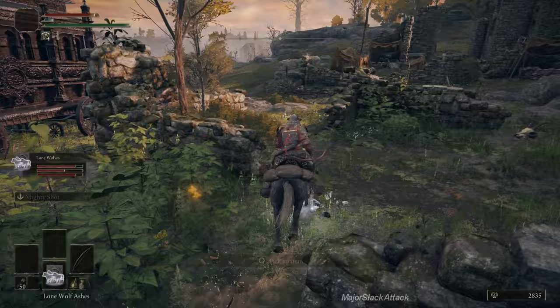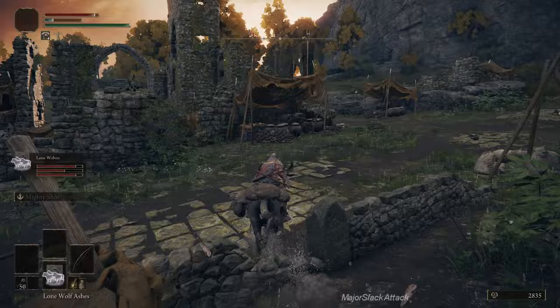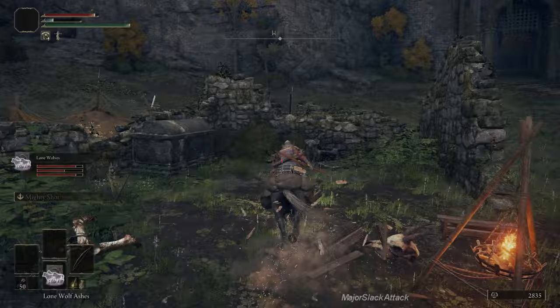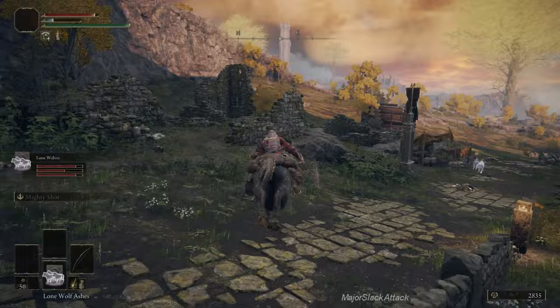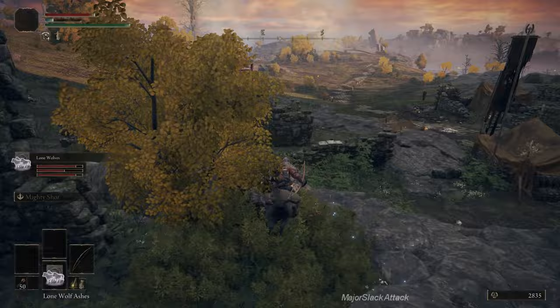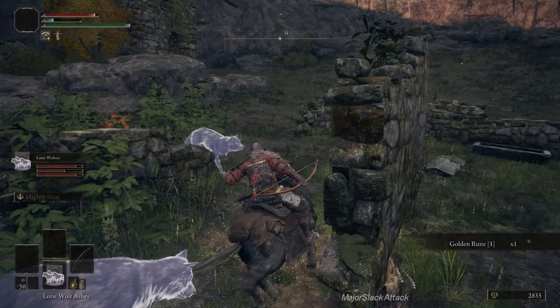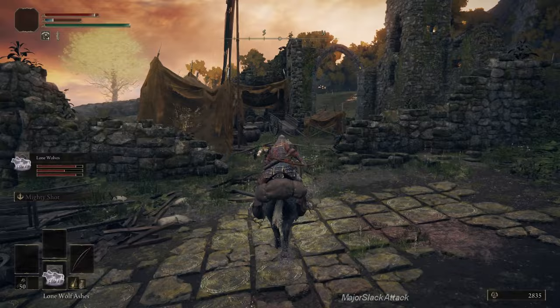Let's take a quick run around and make sure we got all the goodies. We got a smithing stone from one of the enemies — that's random, your mileage may vary. There's a mushroom here — grab it, mushrooms are good. And another one. Okay, that's it for this camp.